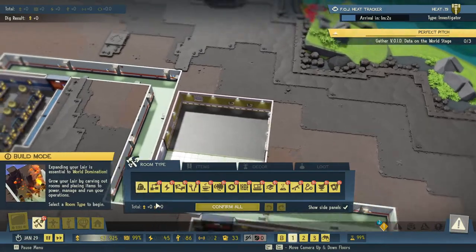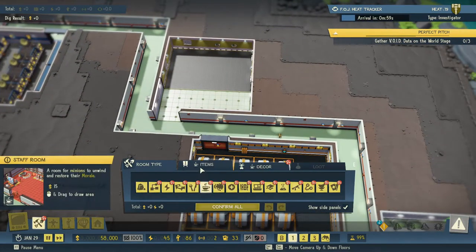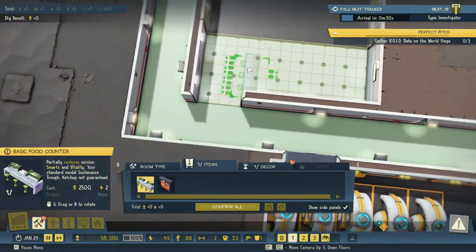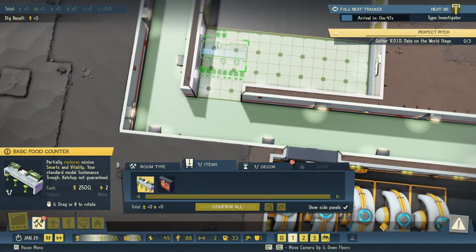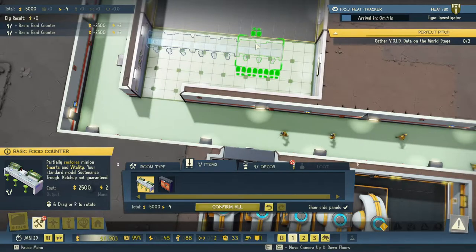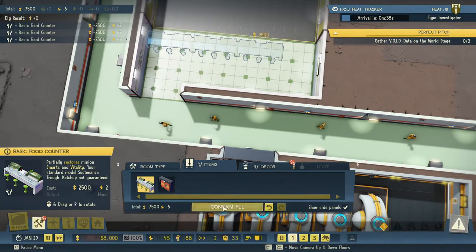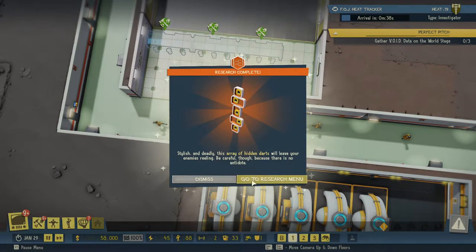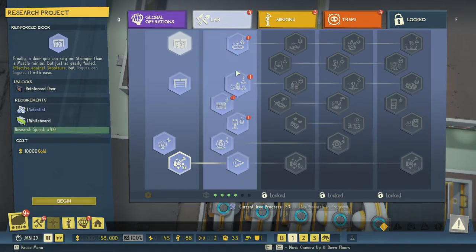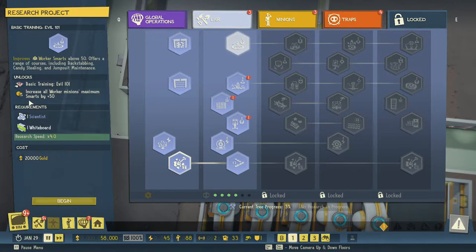Now over here I want to set up — your scientists have made a breakthrough. Let's do this. Research complete — nice, so that's some more research done. That increases all worker minions' maximum smarts by 50 — that's not bad. Your vaults are full, safe rank.